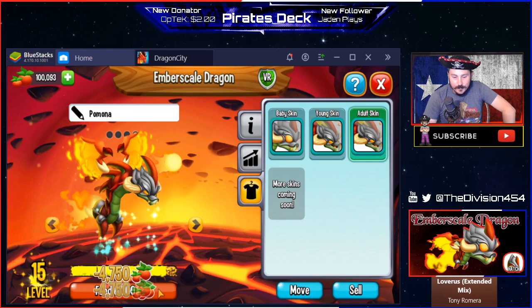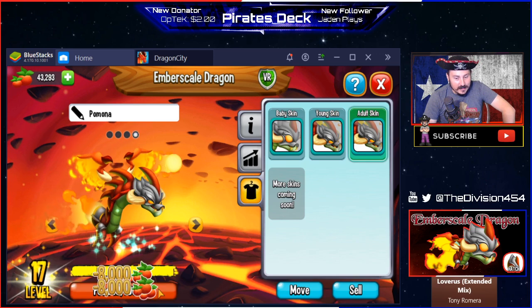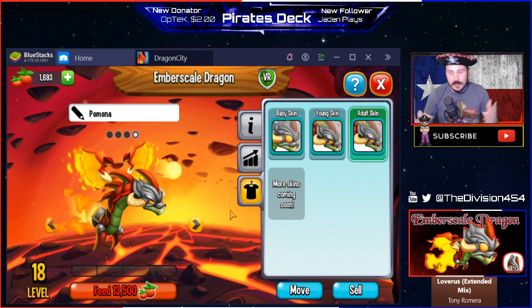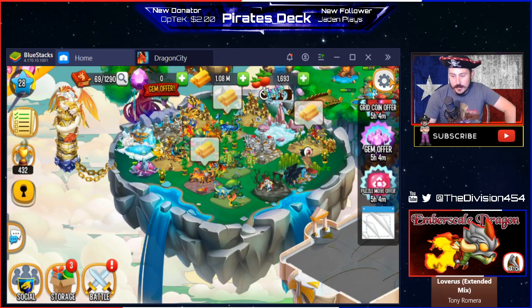Level 11, 12, 13, 14, 15, 16, 17, 18. So if you've got 160,000 food you can level up your dragon to level 18 — interesting to know.